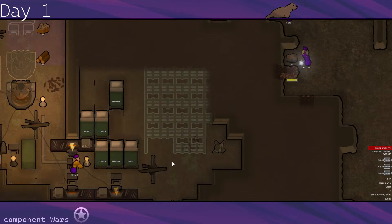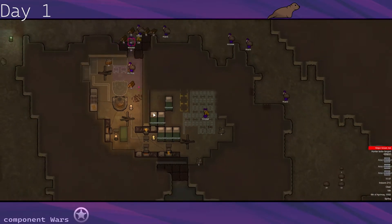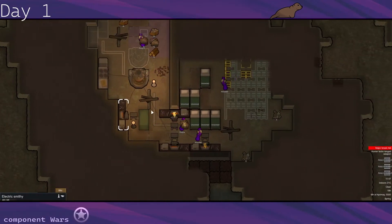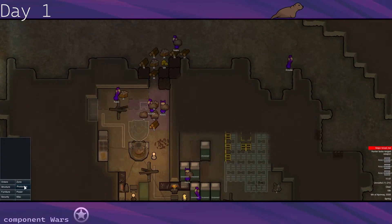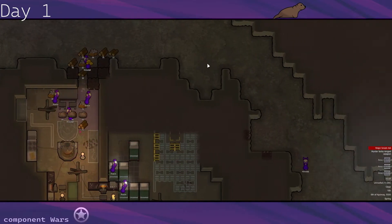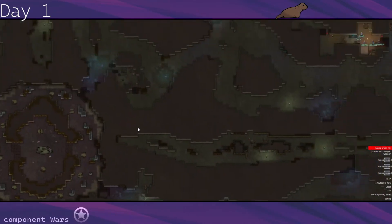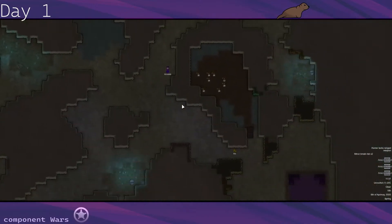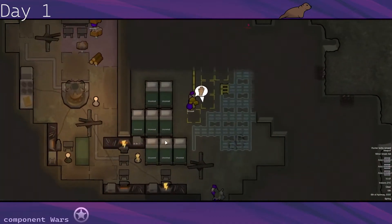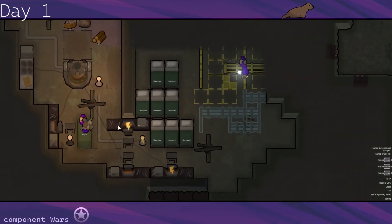Looking forward to getting this medieval strat going. The base is kind of operational, we're closing in on the end of day one. But since we have four of these electric smithies, we're going to be able to pump out the plate armor pretty quick. We are going to need one machining table for some shield belts. I think we get all the resources here, Suda, and then have all of our pawns pretty much just building. I would like to be aggressing around hour twelve of day two. So we have some time to take out some teams, because if we wait too long we'll have no time at all.